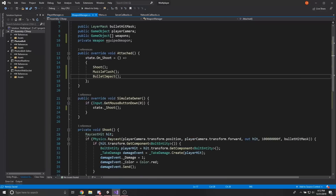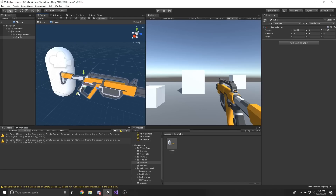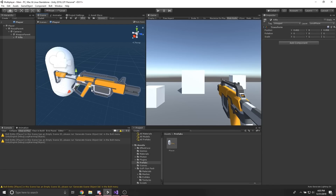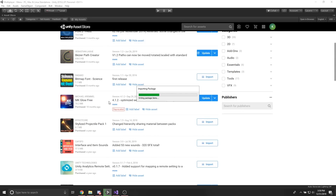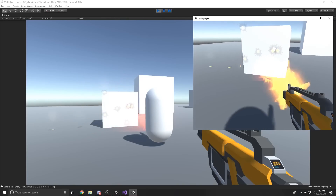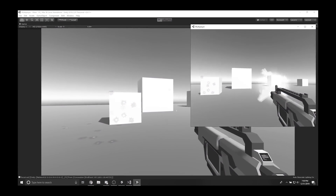On day three I started adding guns into the game and figured out how to shoot other players over the network. I gave my capsule a gun without giving it a proper background check. I also downloaded some muzzle flashes and bullet impacts from an asset pack I bought a long time ago but never made a game with — I know I'm not the only one that's done this.